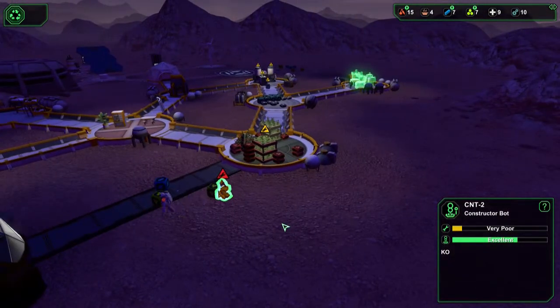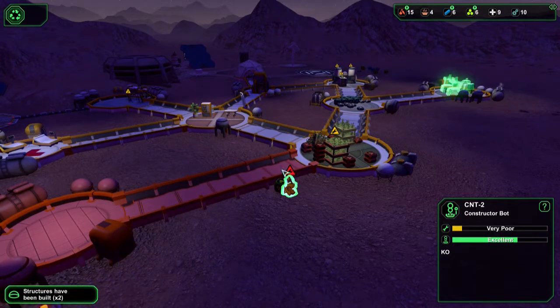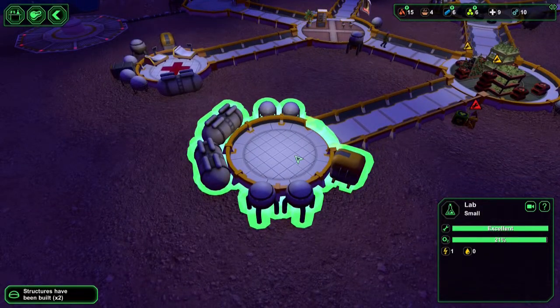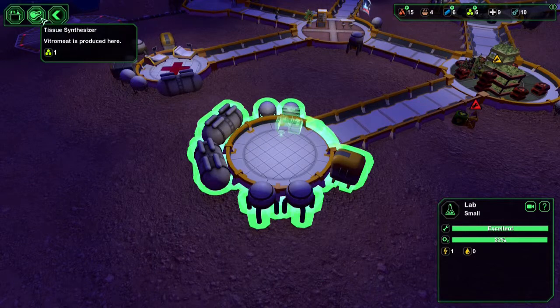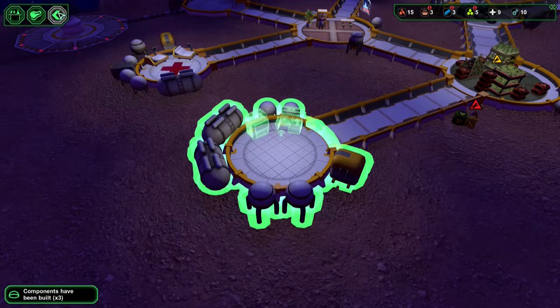We need to repair someone — come on, engineer, fix him up! In the lab we can build two things: a workbench, which will be used to make medical supplies, and a tissue synthesizer, which can make meat. I guess we can build some nice beef in here — one is enough for now.